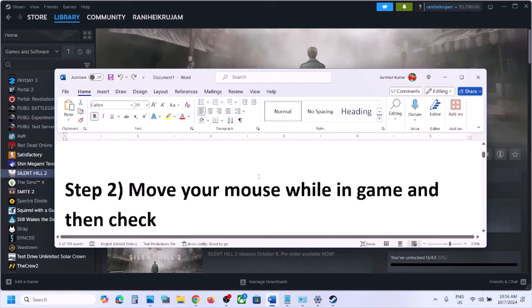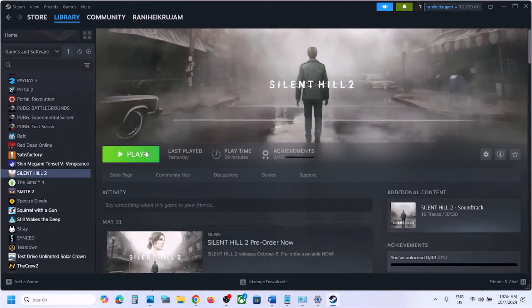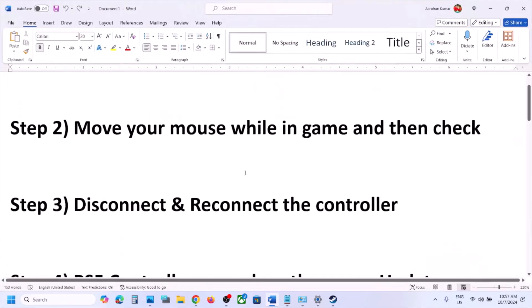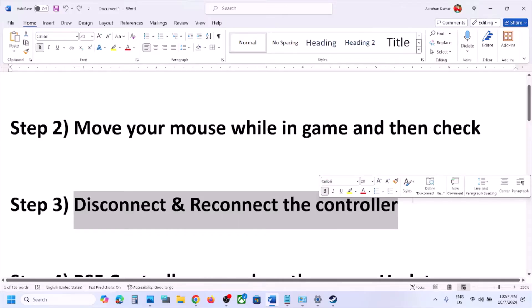The next step is to move your mouse while in-game. Once you launch the game, the controller may not work, so just move the mouse cursor in the game while it is running. Once you move the mouse, check your controller — this has worked for many players so it might work for you.